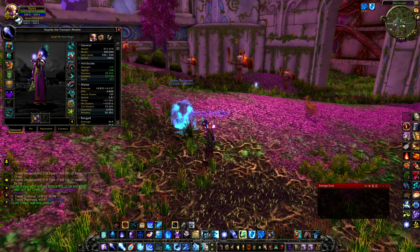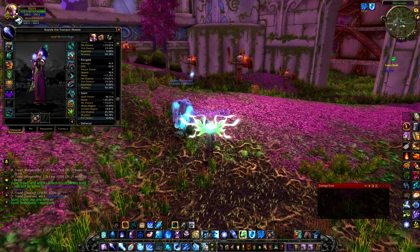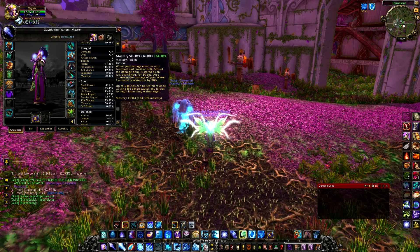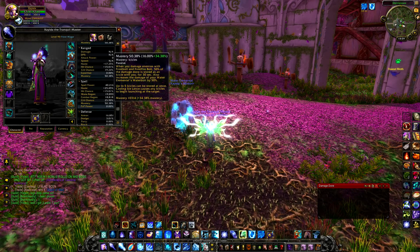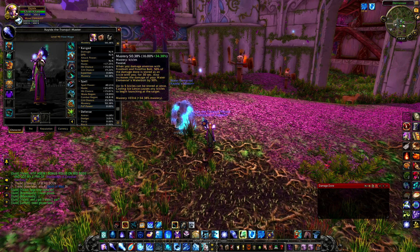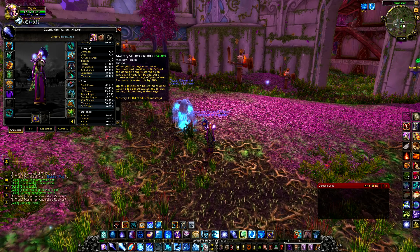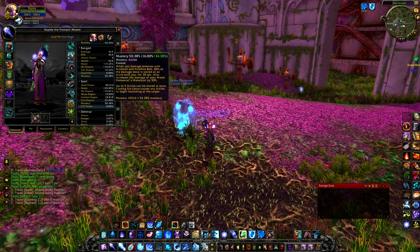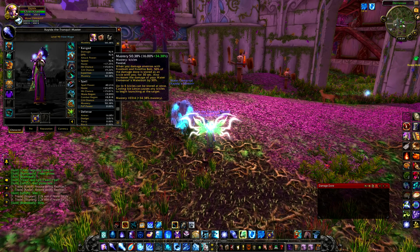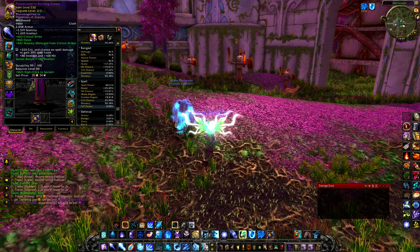It's all about mastery right now. Mastery gives icicles, as we all know. When you damage enemies with Frostbolt and Frostfire Bolt, 50% of the damage done is stored as an icicle, for 30 seconds. It also increases the damage of your water elemental's Water Bolt by 50%. Up to 5 icicles can be stored at once. Casting Ice Lance causes any icicles to begin launching at the target. Mastery is what we are stacking up on this mage.